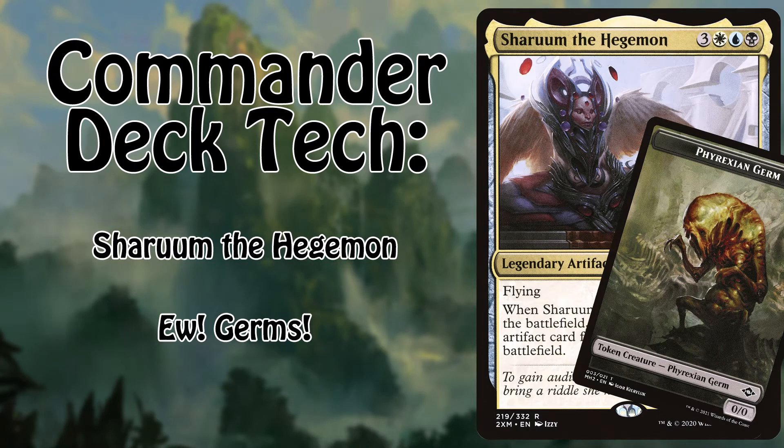Thank you all for joining me on this admittedly kinda odd deck tech. I love pushing the boundaries of what I can do with tribal builds — I'm still trying to make mono black dinosaurs work despite the fact that there are only three of them and one of them is the commander — so I hope the deck that revolves around a very precise creature token gave you as much entertainment as it did me. Please remember that if you like what we do here, leave us a like, shoot us a sub, and leave us a comment. I've been Tyler, and I will see you all next time. Peace!